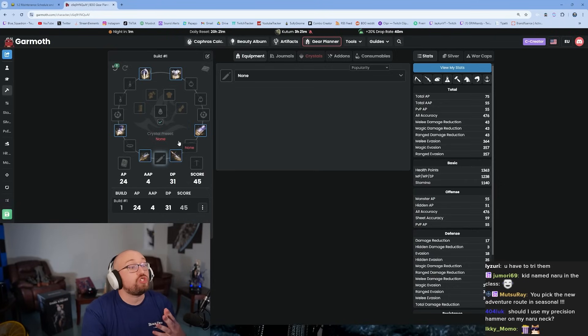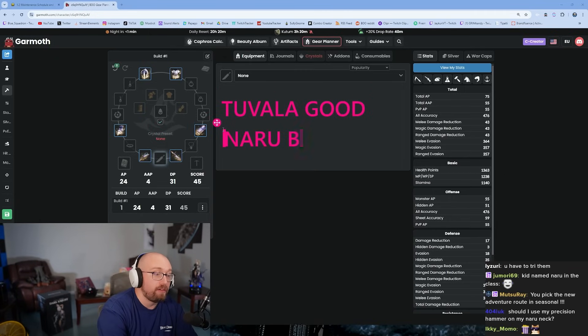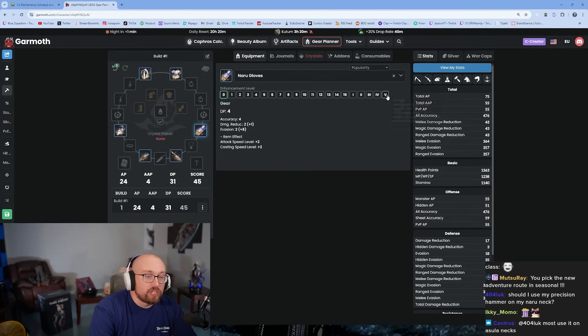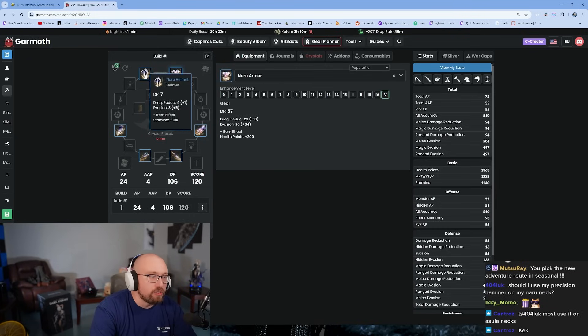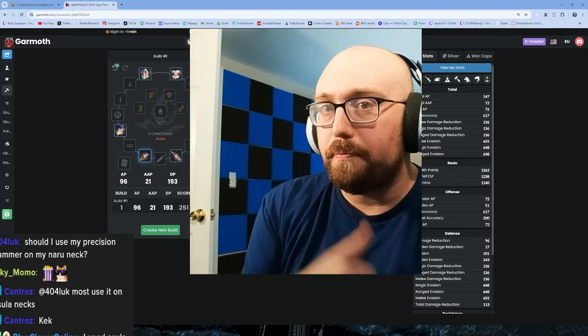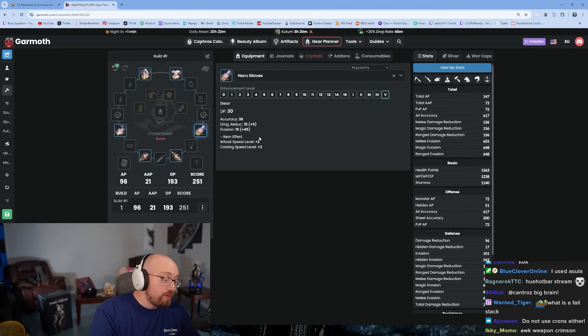Don't use Naru accessories — you're going to use Tuvala accessories. Naru is bad for accessories. Eventually you'll hit PEN on your Naru gear. Do not use fail stacks, just click it until it goes. You open the enhancement window and they'll go straight to PEN. Then the game will prompt you to convert your Naru gear to Tuvala.